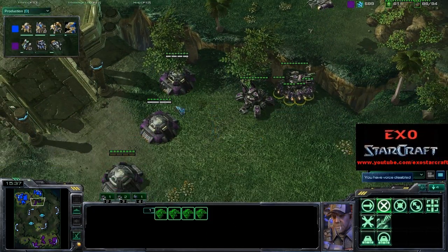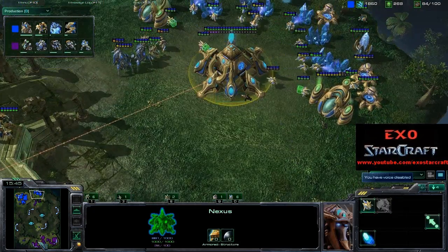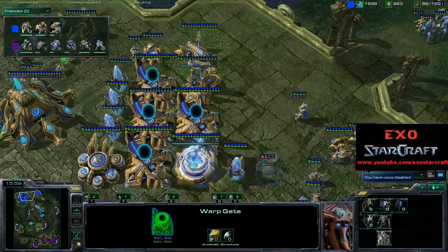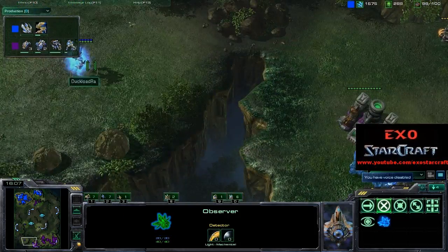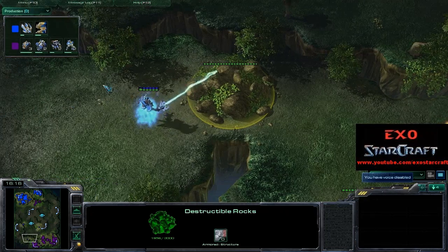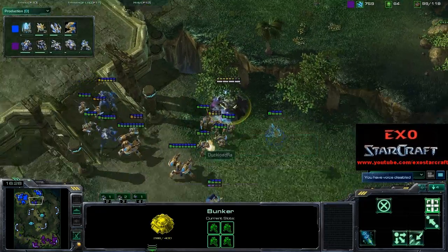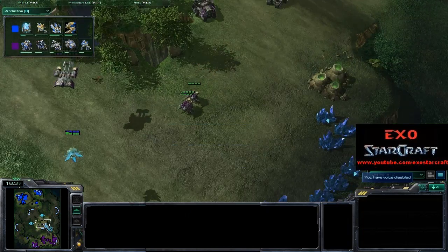There are a lot of SCVs here ready to repair and build additional structures, but I don't think he's going to be building anything over here anymore. This game is actually quite weird right now. White-Raw is getting the speed upgrade for his Zealots and getting an Archon as well. That lonely Archon is going to work on the rocks — it's going to take a while for him to take those down. Looks like Goody gave this up, moved all his tanks back, but did not salvage those bunkers — I'm not sure I agree with that.